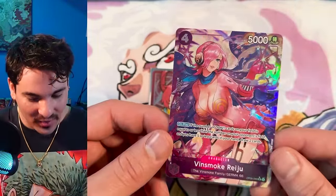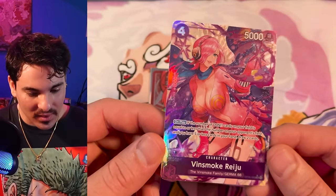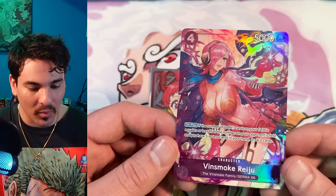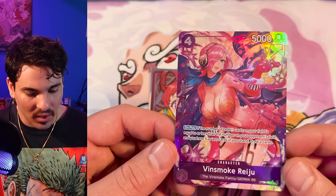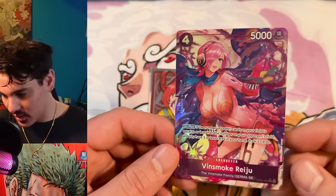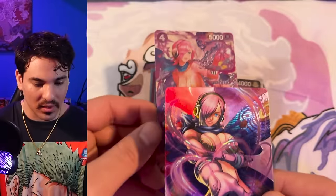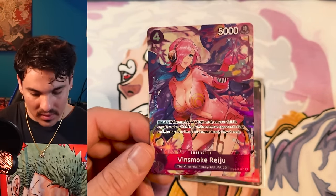There it is — the alt art Reiju! This is drawn by the same artist that drew alt art Boa Hancock in Set 1. This is the best alt in the set for sure! I thought it was Nami but I forgot this was a card. This Reiju is strong — if you have less Dawn than your opponent or it's equal, you just draw two cards if you have five cards in hand. Really really strong card, and the art and foiling are insane. I still don't know why they're not making the pupils shiny, but maybe one day.